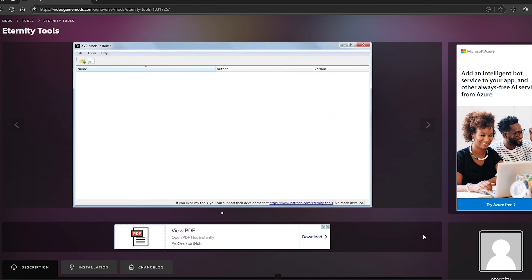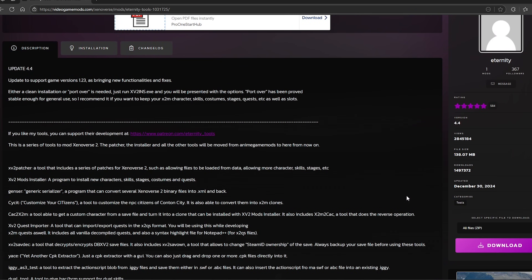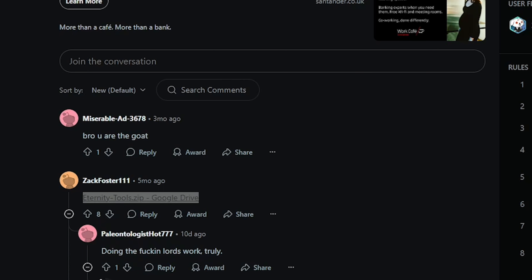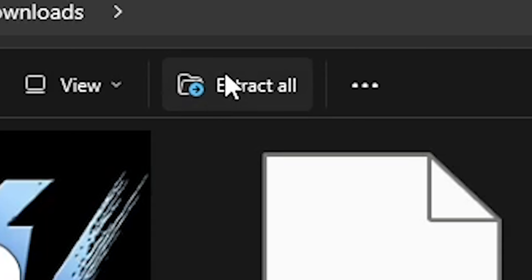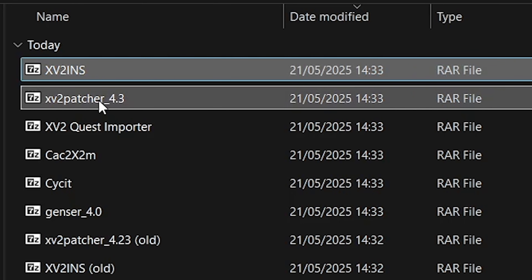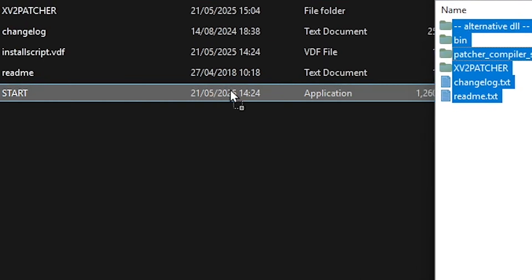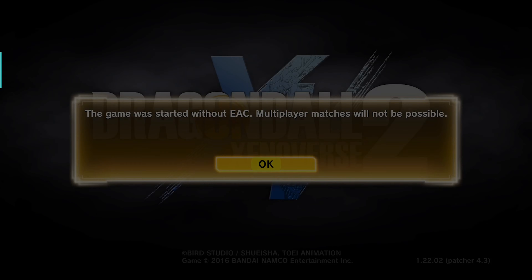Now that's done, you're going to want to download the Xenoverse 2 patcher. Ordinarily you download the latest version from Eternity's page, but for the sake of this, we want an older version. So here's a link to a Reddit page with the version that we're seeking. Download it, extract it, and really all you need is these two files: the Xenoverse 2 patcher and XV2-INS. Extract the patcher and drag the files into your new Xenoverse 2 folder.